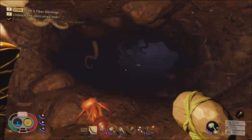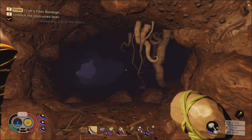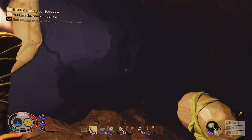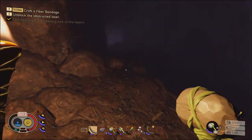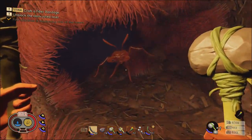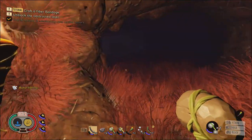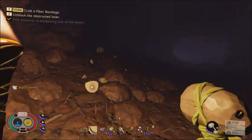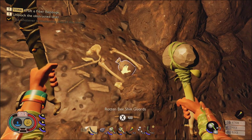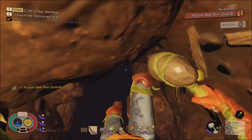Every time I run through here I always get turned around really easy. All right, so we're going to run to the left. Coming in, run straight through — we're gonna get some boos. Dodge him. That's why I like having the ant armor; I can just walk right into them and ignore them completely. Here are the shin guards — we're gonna drop down here.